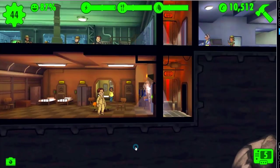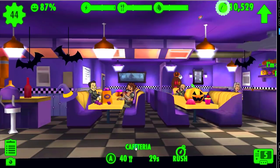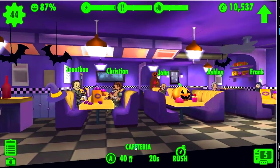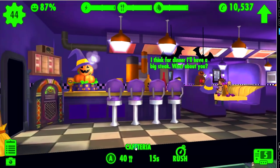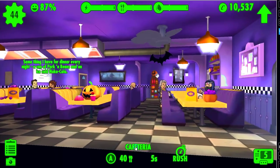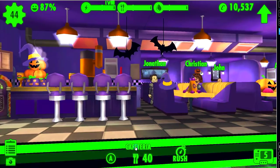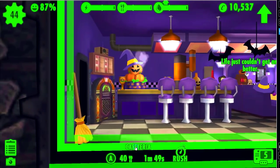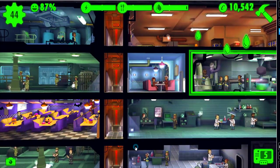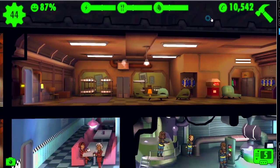Let me show you the new rooms that we unlocked since the end of the last episode. With the last update we unlocked the Halloween theme. Isn't that Halloween theme cute? You're not the only one who keeps accidentally clicking on dwellers and dragging them to undesired locations - I do that all the time. There's also a broom that sweeps the diner by itself so you don't have to hire a janitor. There's also a new mysterious stranger who appears randomly in the vault - click on him and you'll get a big money drop.